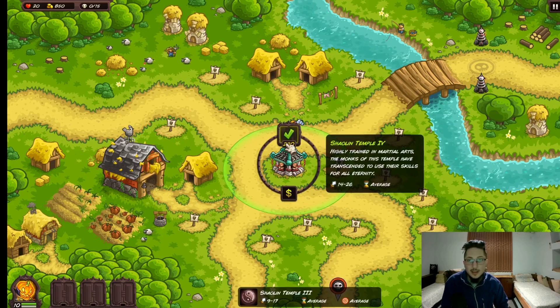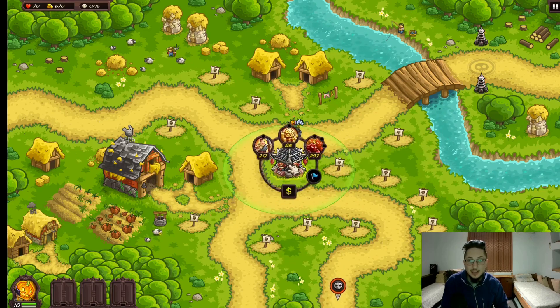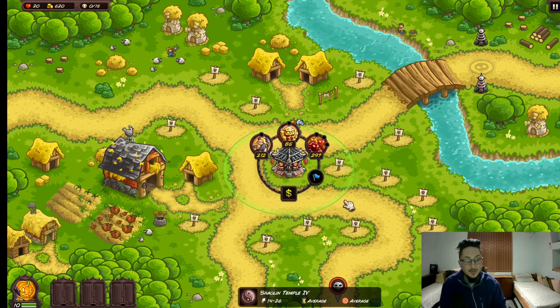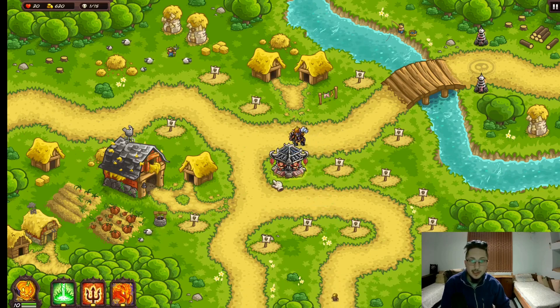At tier 4, the Shaolin Temple - that's where the magic starts to happen. The range and attack rate are the same throughout any tier of the tower, so it doesn't matter if it's tier 1 or tier 4, it's going to have the same attack speed and radius. But the damage gets increased by quite a bit. Now let's see what this tower actually does, because it has a pretty unique mechanic: whenever a unit walks in radius, a monk spawns in and attacks them. You can have up to 3 monks at once, and all 3 of them are getting attacked and briefly stalled.